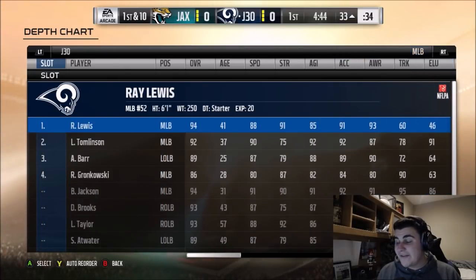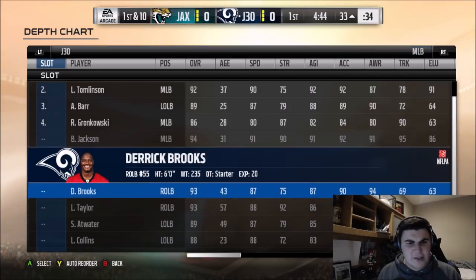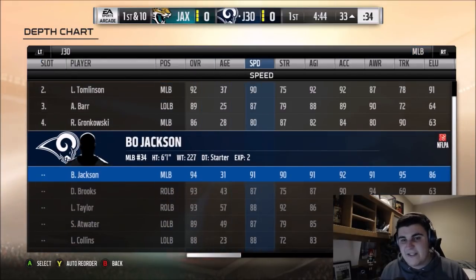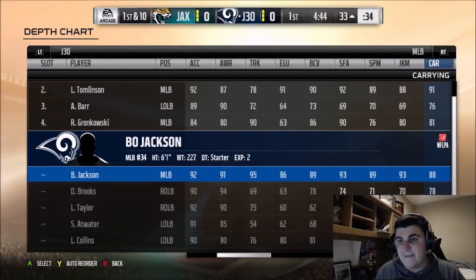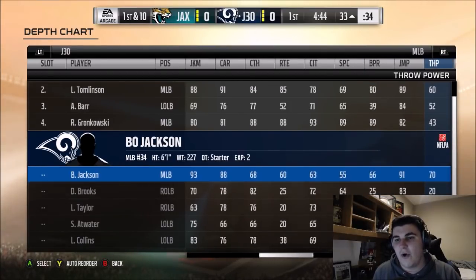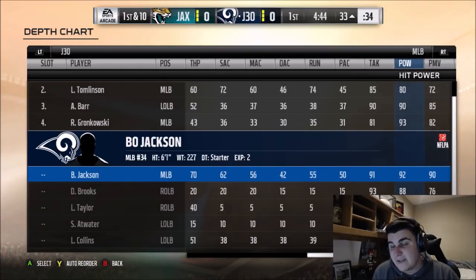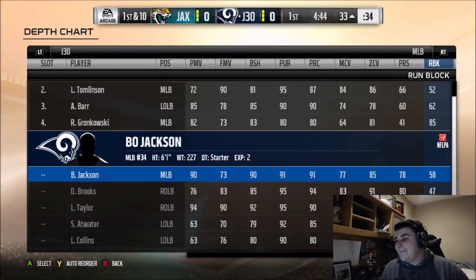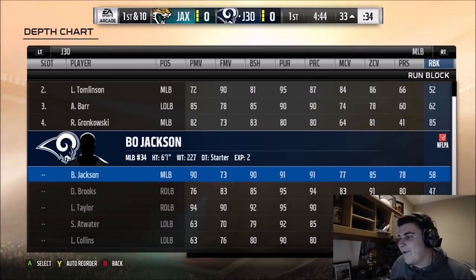I'll also show you the middle linebacker Bo Jackson — he has 91 speed, 90 strength, very athletic. They're all relatively the same; the offensive ones are just a little higher in overall, but the stats are pretty much the same. He's really good defensively with great defensive stats. If this video helped you out and you're going to run some glitchy stuff with Bo Jackson, make sure you leave a like and subscribe for more. I'll catch you guys on the next one — peace.